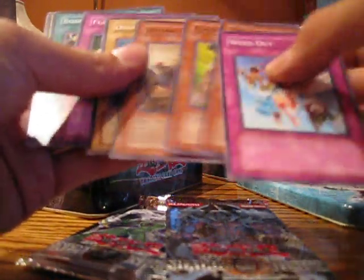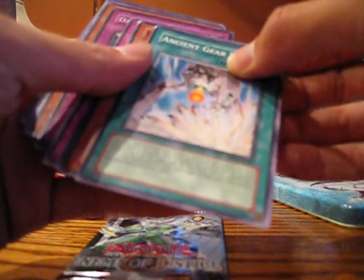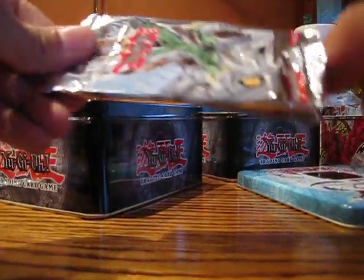Queen's Knight. And this is Shadow of Infinity — super rare, Dark Damage Condenser. I hate super rares now, they suck. I want a secret rare. Secret rare, come on.